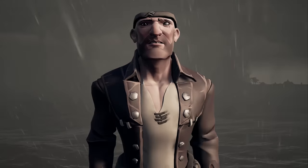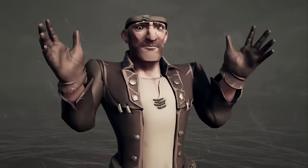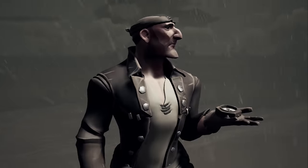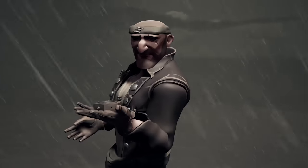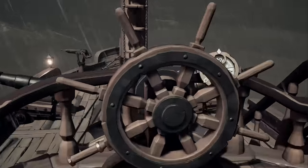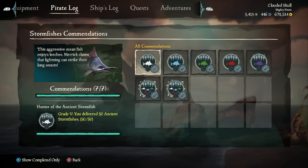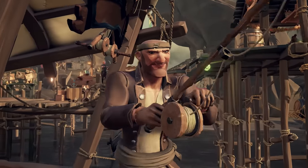A storm is constantly present in the Sea of Thieves that, unless absolutely necessary, you'll want to try and avoid. There are out-of-game resources available, such as the website Merfolk's Lullaby, that will let you know within one map grid square where the storm is heading next. Bonus tip: Merfolk's Lullaby is also a great resource for tracking Black Cloud Wreckers and Stormfish. If you're a future legendary hunter of the Sea of Thieves, you'll want to keep this website bookmarked.